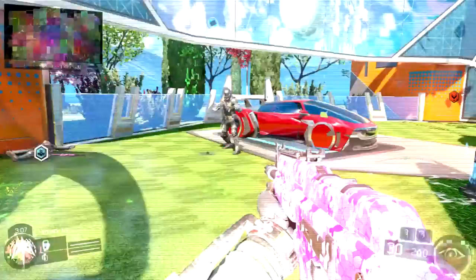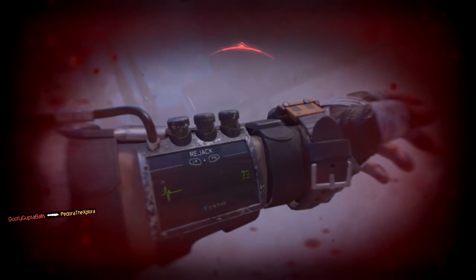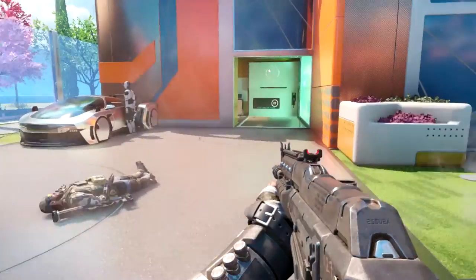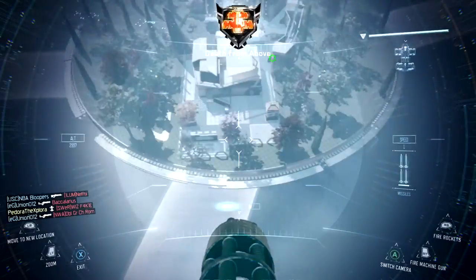There are a few exceptions to this rule. With Rejack, if you get into Rejack and get hit with an EMP grenade, it doesn't do anything and you can still pop up from Rejack. And for Heatwave, I couldn't really figure out how to test this — Heatwave is almost instant, so I couldn't throw an EMP grenade right in the middle of it.